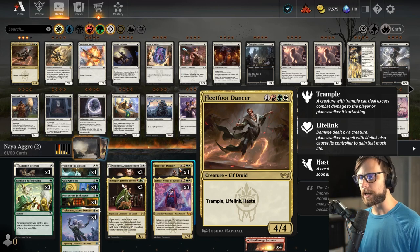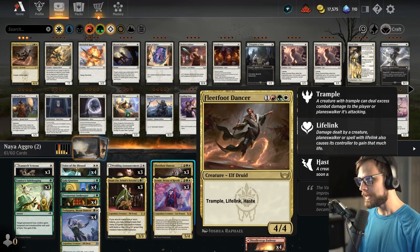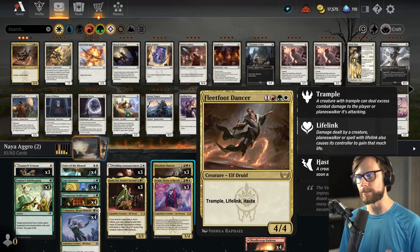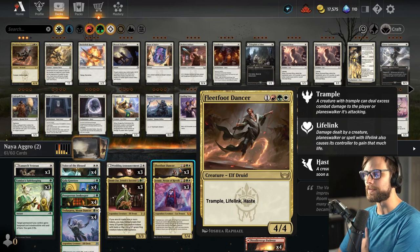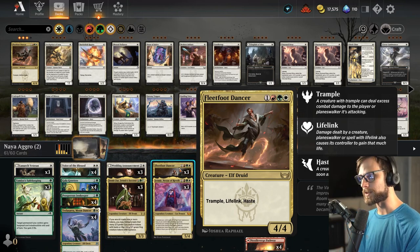Fleetfoot Dancer is obviously a really powerhouse card for this — a 4/4 for 4 with trample, lifelink, and haste. Kind of does everything you want. Just a really powerful card. It can dig you out of some situations with that life gain, and that trample is also going to come in handy to be able to finish off the game.